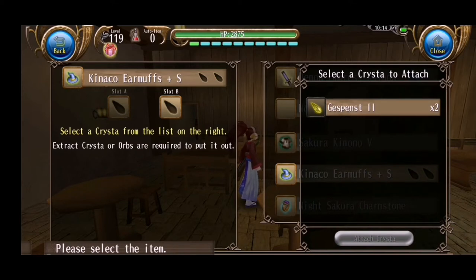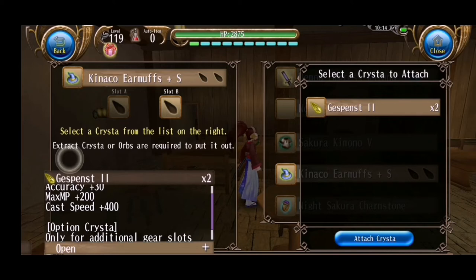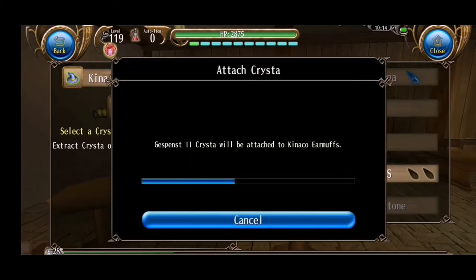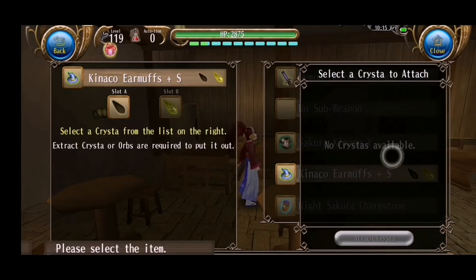Then it will appear as a window with available crystals, so just tap on the button to put it. If I want to put another headband, it won't appear because you can't put the same crystal in the same equipment.